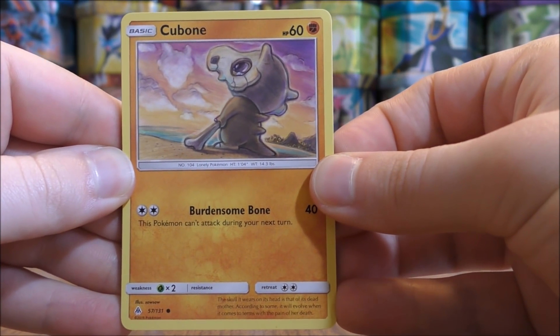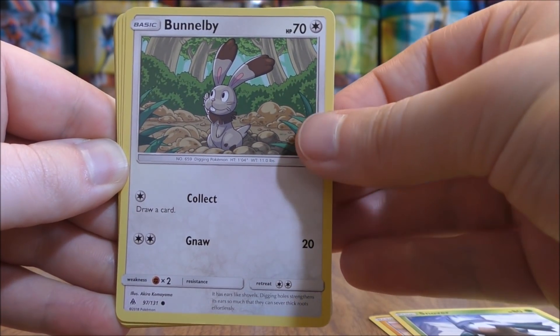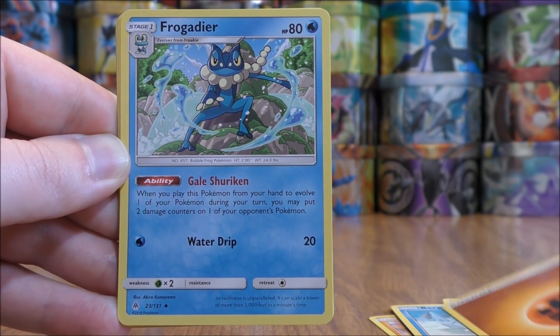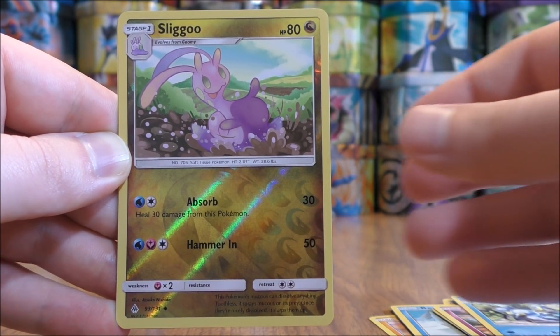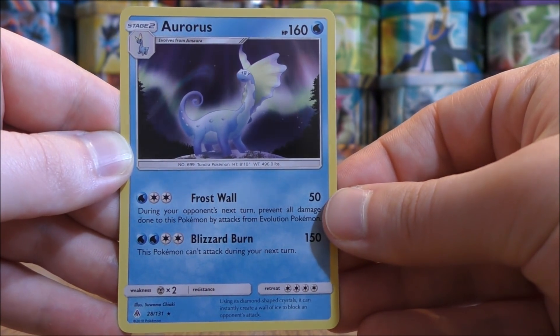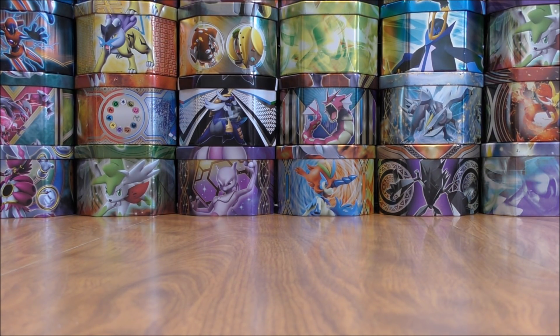4 and 2 is the card trick, and the very first pack starts with Cubone, Snover, Bunnelby, Binnacle, Bergmite, Fighting-type Energy, Frogadier, Klefki, Araquanid, Reverse Hollow of a Slugma which is an uncommon. And the rare here would be an Aurorus, which is a rare hollow.